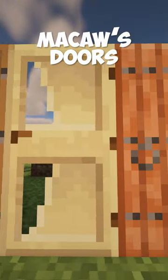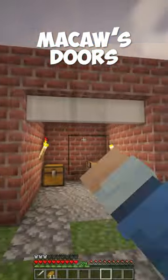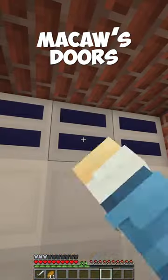The Macaw's Doors mod adds several unique doors to Minecraft. This even includes a garage door that is three blocks wide.